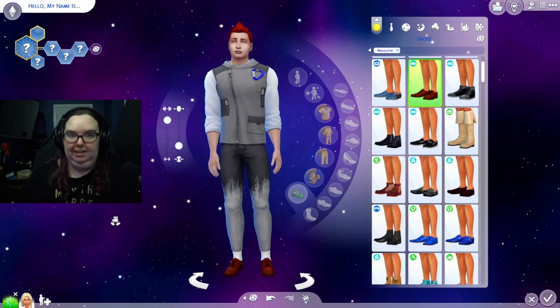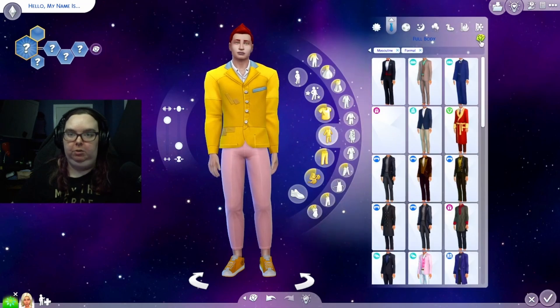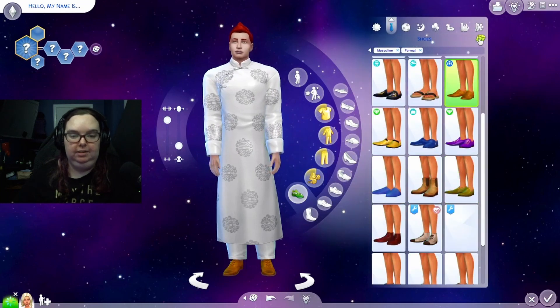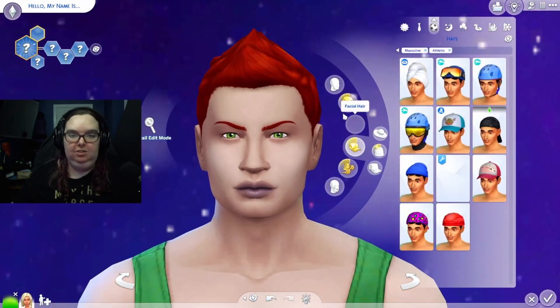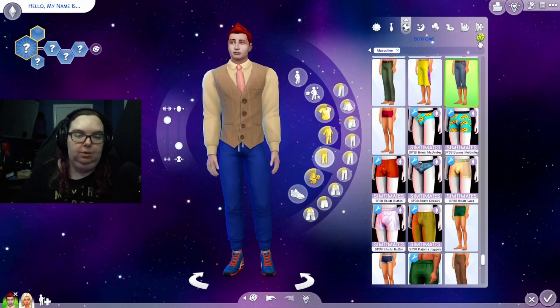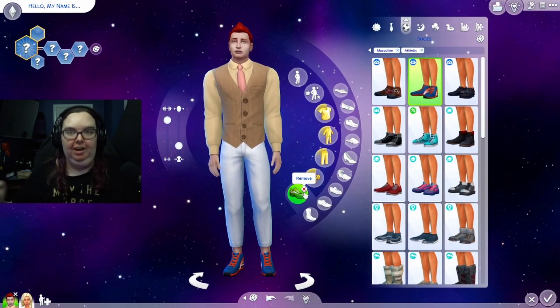For formal, we get a full body outfit and shoes - I forgot to take the formal tag off but I'll remember for athletic. For athletic, let's just remove the hat. Removing the athletic tag - maybe he's a sports coach and not an actual player, because this outfit is not a wowza.